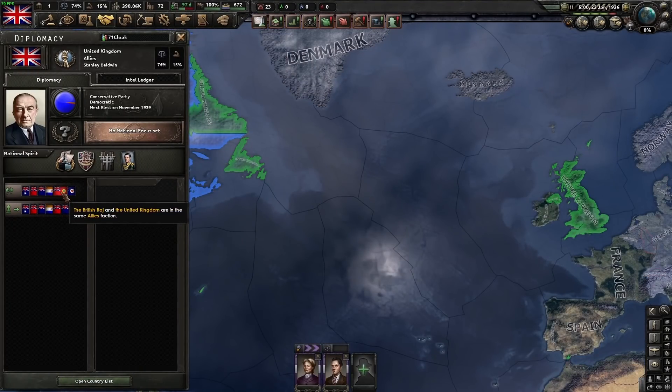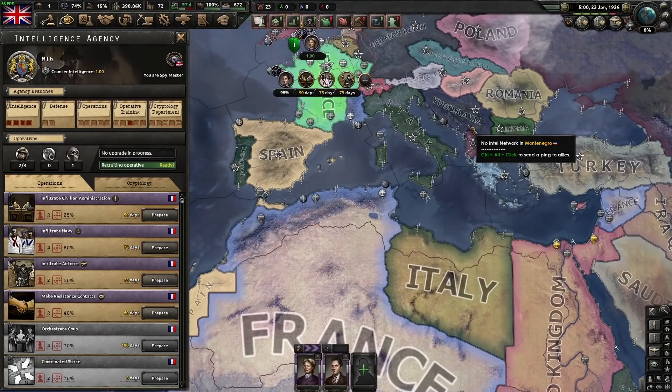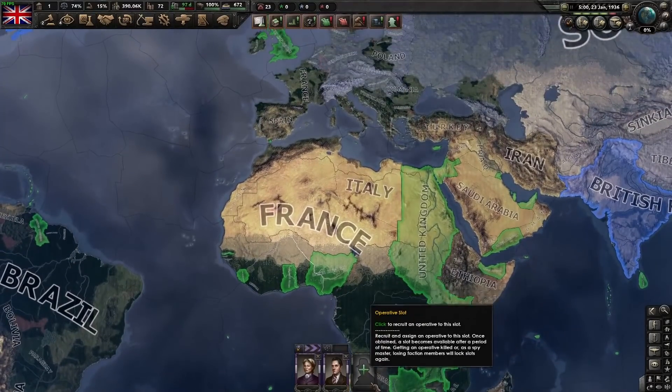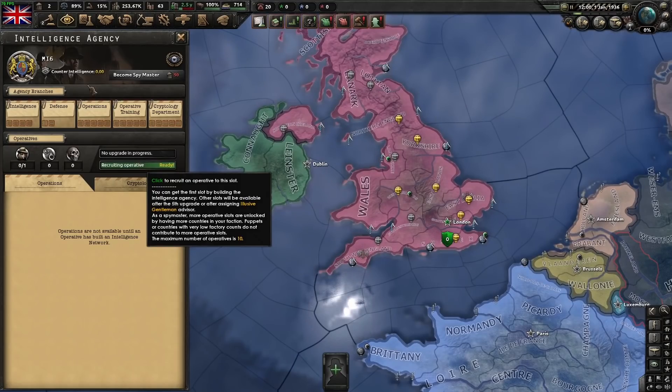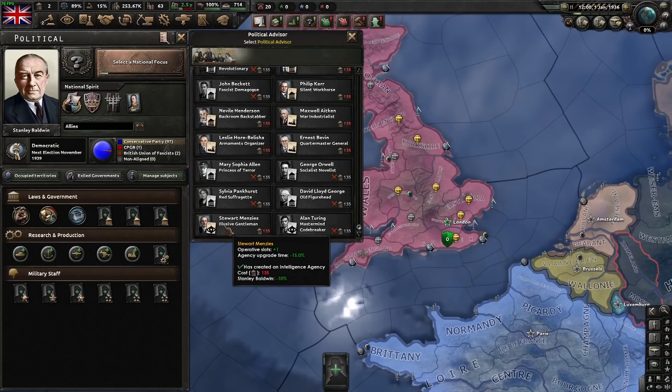Specifically, your other faction members that are either high-level puppets such as dominions, or are free. From 10 to 49, you get a quarter of an operative. From 15 up, you get half an operative. This number does seem to round. You can also assign an elusive gentleman, which gives an extra operative slot and a minor reduction in upgrade time — 25 days rather than 30.